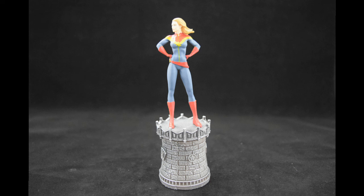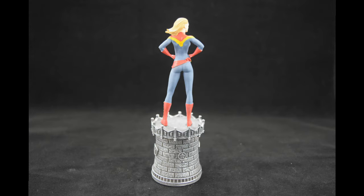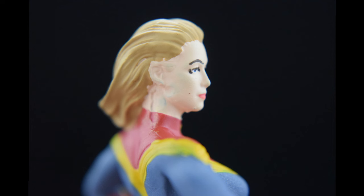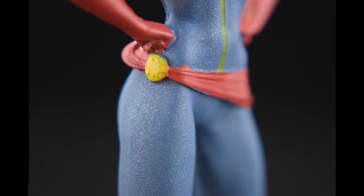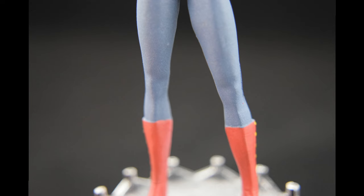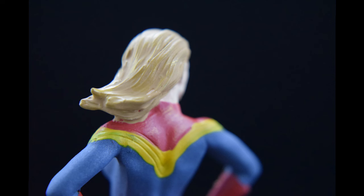The White Queen. Though the most important piece on the chessboard is the king, the queen is traditionally the most powerful piece. The queen moves in a straight line vertically, horizontally, or diagonally, covering any number of squares. Fun fact: Carol was once known as Binary, a creature that could tap into the energy of a white hole, a space anomaly where dimensions intersect.